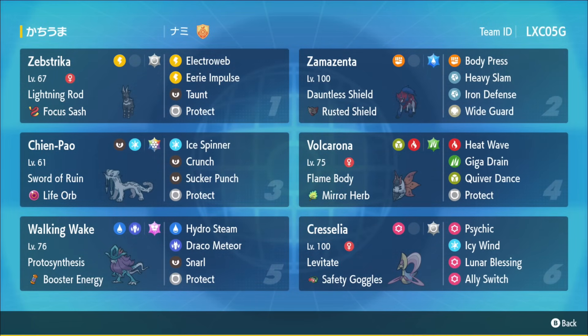To help support Zamazenta's damage output, we have Sheinpal. Since the Zebstrika is running a Focus Sash on this team, it's actually running the Life Orb with Stellar Terra, able to do so much damage with Ice Spinner. It's not running a fighting move since you already have Zamazenta. It's running Crunch and Sucker Punch — two dark moves to help out against ghost types that you can't hit with Body Press.